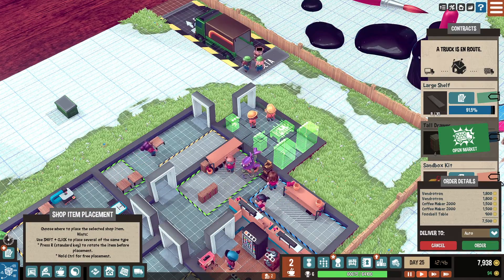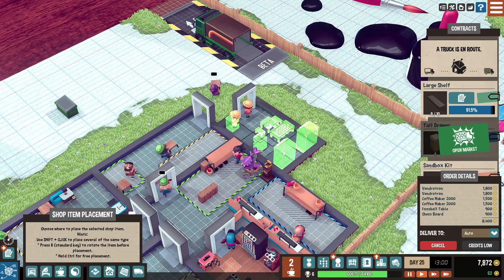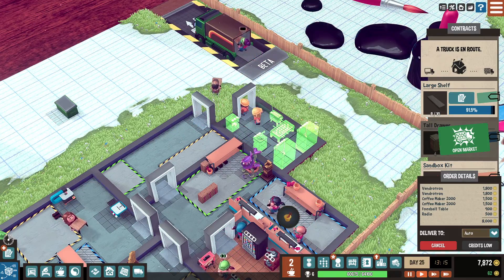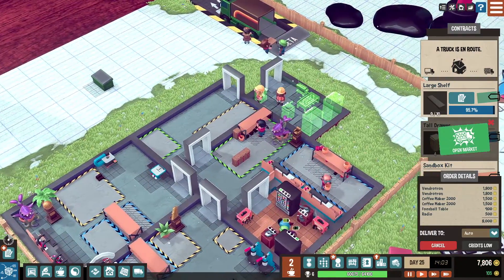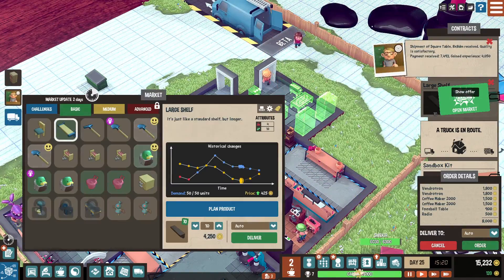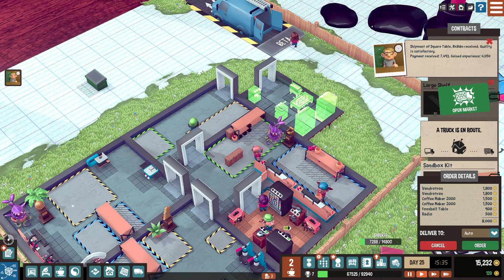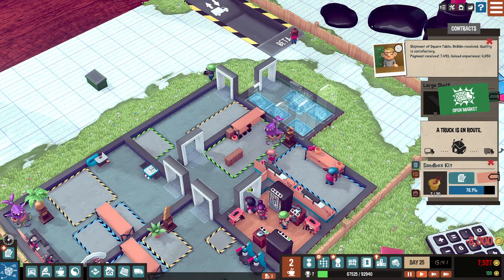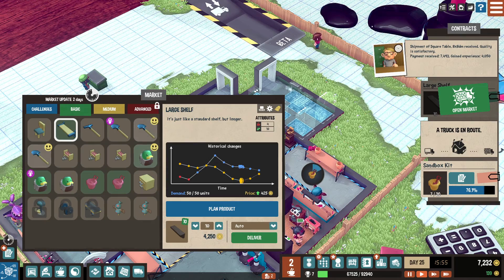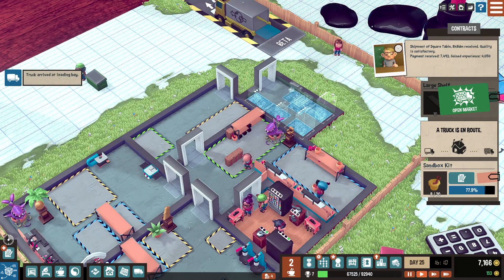I think that's going to work though. I need eight grand so I'll wait for this contract. All drawers are done — deliver that, the price of that is going to drop. Let me show you real quick: open the market. The dotted lines are the future, so I can see from these shelves the price is going to go up. I'm actually going to benefit from holding on to these a little bit longer rather than selling them now.